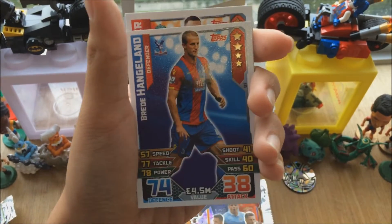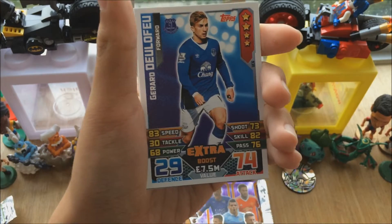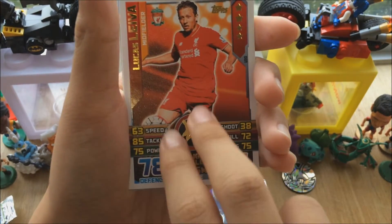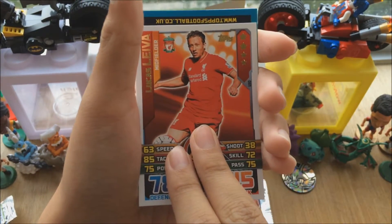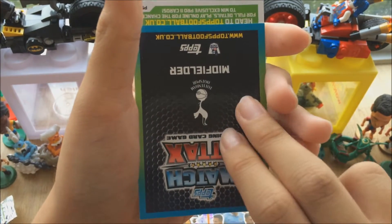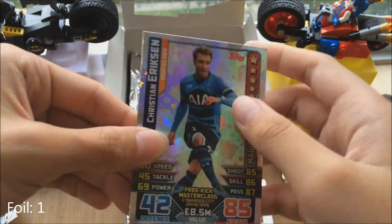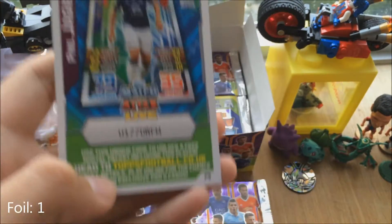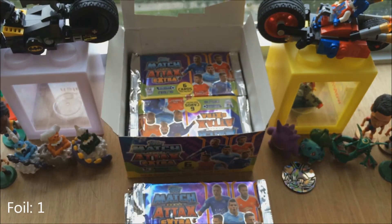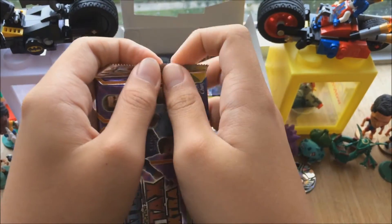We got McManaman, Henggeland, Corker, Delefeuille — oh, Lucas Laver, that's a new one. First midfielder. Will we be getting a Christian Eriksen double from earlier? And we do, unfortunately we get a double, but it's okay. The code is Jagielka for the second one. So we have one rare in the first pack.